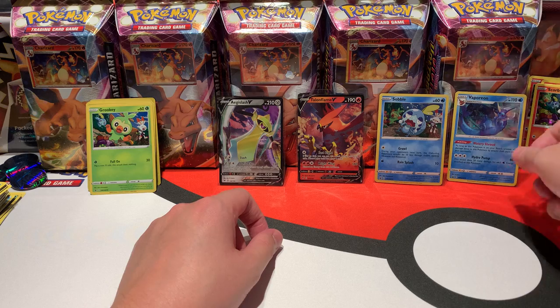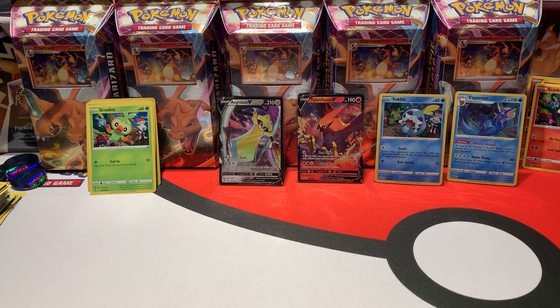The pulls were not the best overall. We have an Inteleon V and another Talonflame V — I really think those Talonflame V's appear a lot in Vivid Voltage products. It is a nice card, but I've now pulled it enough. I hope in the openings to come we get some other cards. The next video will be an Elite Trainer Box of Vivid Voltage, which contains eight packs.